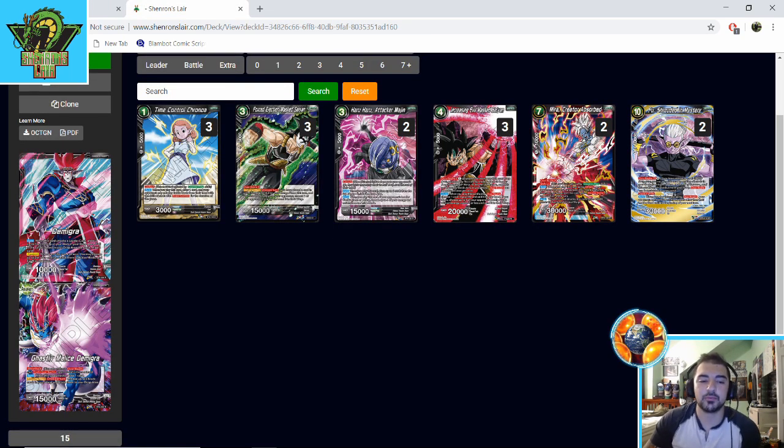Now for the sideboard — this is going to be a little player preference, but I'm adjusting based on what I think is prevalent in the format. We just saw Atlanta Regional results and Storm is really good right now. Three Canola in the sideboard: I really agree with this, especially because Jackie Chun is catching a lot of popularity and topped that event. Personally I play it in the main board because it draws one and replaces itself, but three in the sideboard so you don't get blindsided is definitely good.